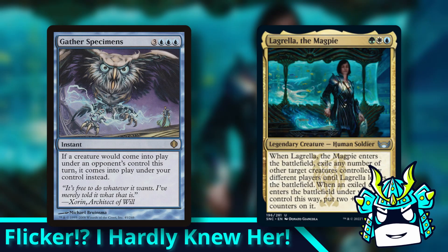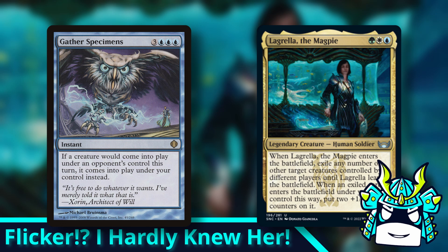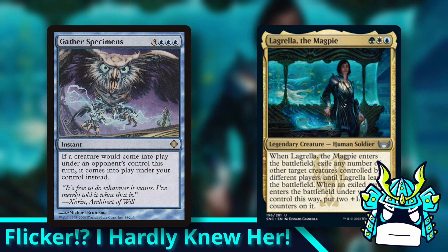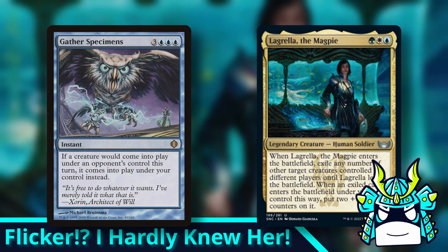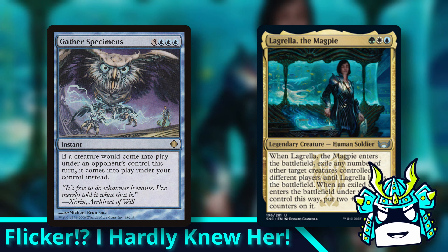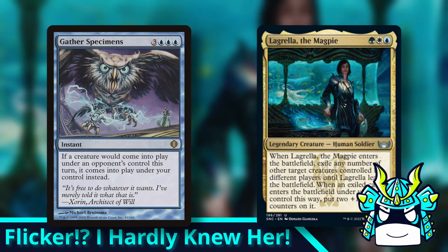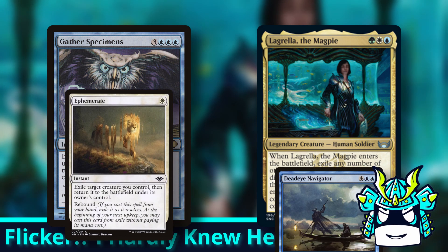Gather Specimens is a six mana instant that says if a creature would enter the battlefield under an opponent's control this turn, it enters the battlefield under your control instead. You play Gather Specimens, and then flicker your Lagrella to steal all of the creatures that she exiled. And since they're all entering on your side, Lagrella will actually buff all of the creatures that you stole. This can be pretty crazy, especially if you have a way to flicker Lagrella multiple times.